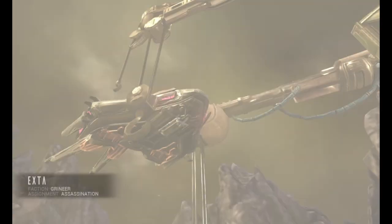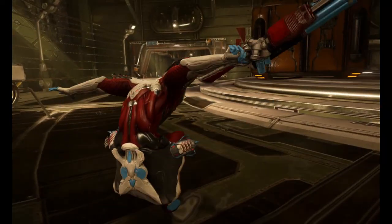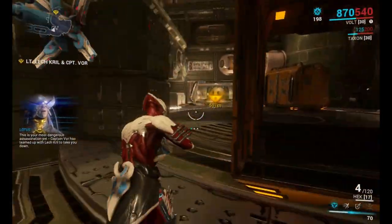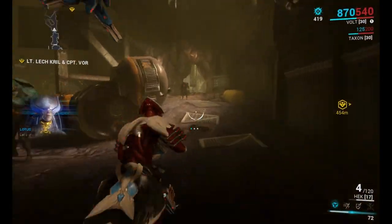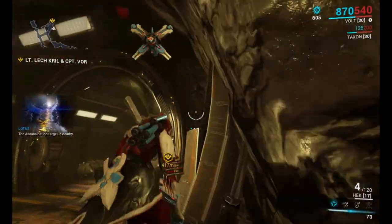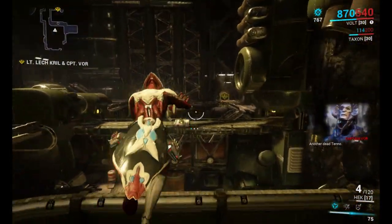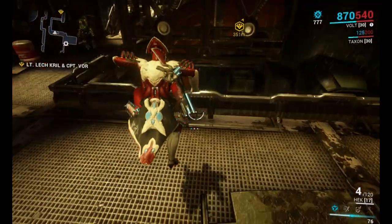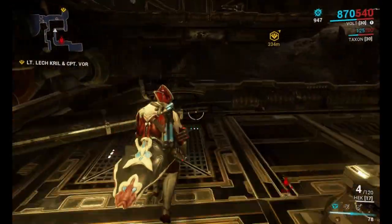If any new player is afraid of fighting these two at the same time, don't be — they're really easy actually. You just have to focus on one of them. Just kill one first and then the other. Let's show them your true Tenno power. Actually, they can't see my true Tenno powers yet. These places are huge.